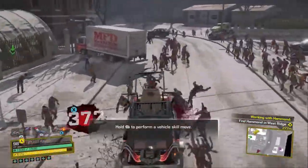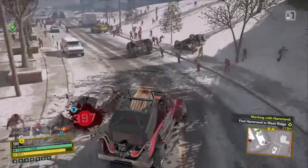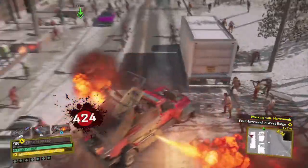Taking this route should give you about 30,000 to 40,000 kills every hour or so, which is actually pretty good since the zombie density is pretty dense here, especially in front of the church.